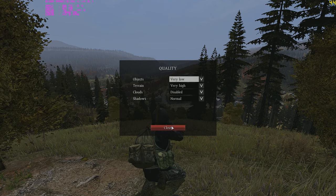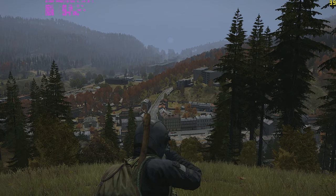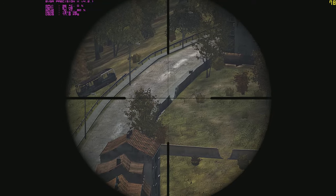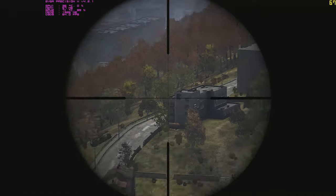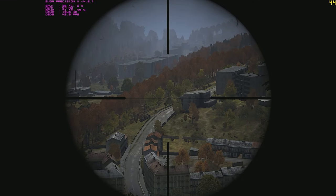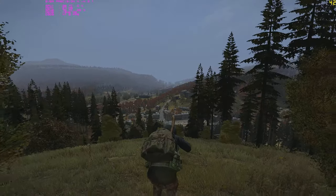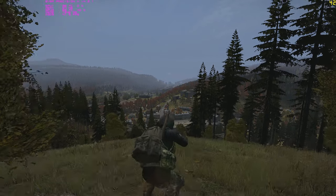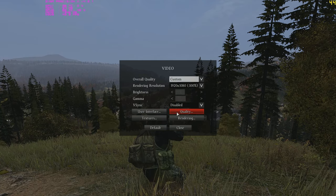Another disadvantage of setting objects to very low is you will only render players at about 500 to 600 meters. From this distance, if a player was beyond that point — on top of that hospital or near the industrial sector — I would not know they're there because the system does not render that far. You can change settings more precisely through the CFG files, which is less about a huge change and more about a precise adjustment.